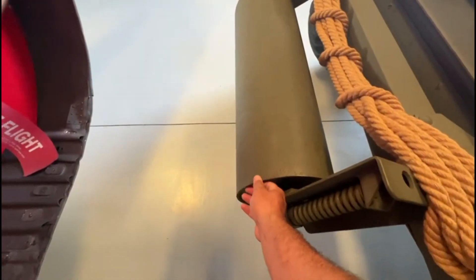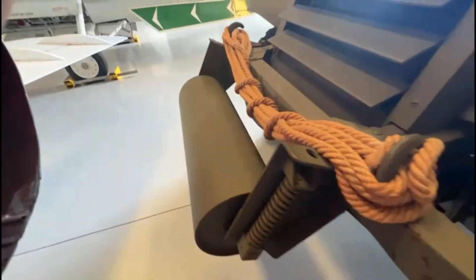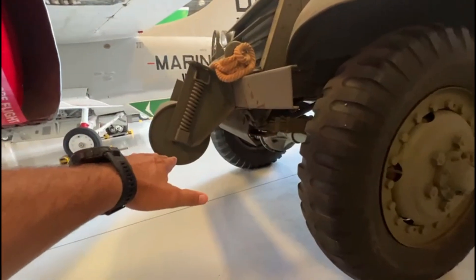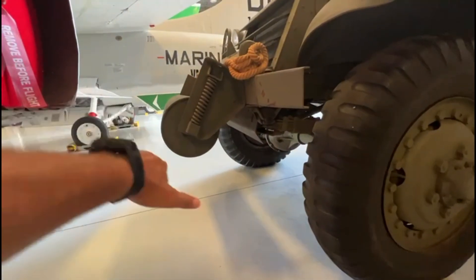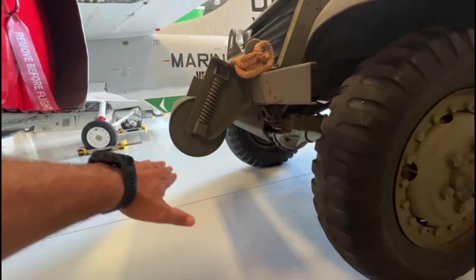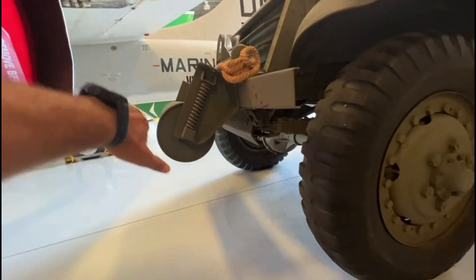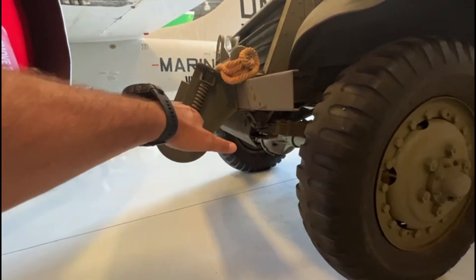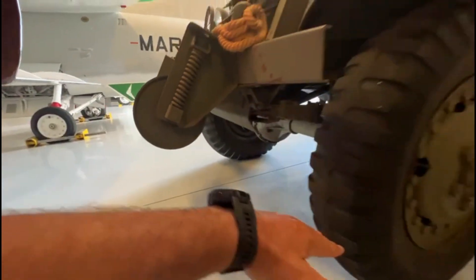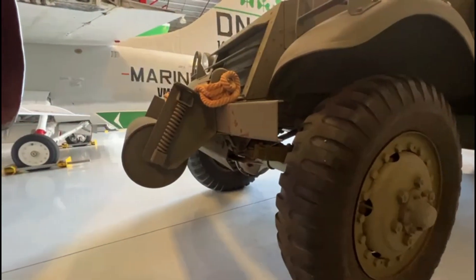Eu, com a minha santa ignorância, suponho que esse rolo — não sei — quando você pega um obstáculo, é para ele não forçar, ele rolar e você ganhar um pouco mais de ângulo de ataque. Porque ele força, sobe, ele gira. E aí o pneu entra em contato e a meia-lagarta faz a força.